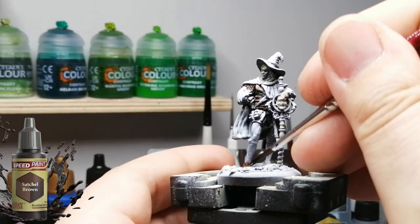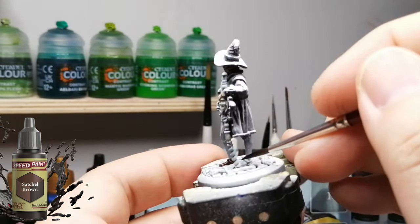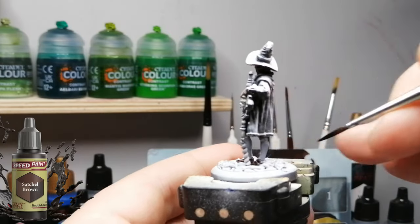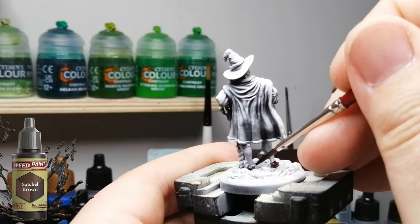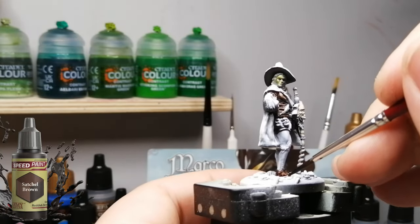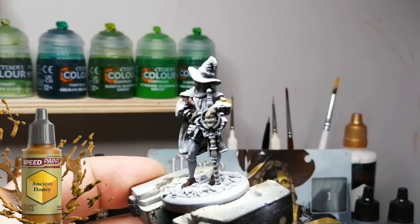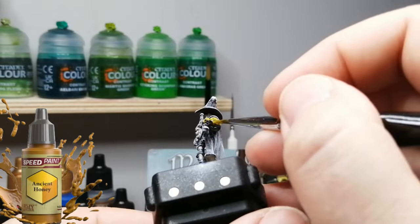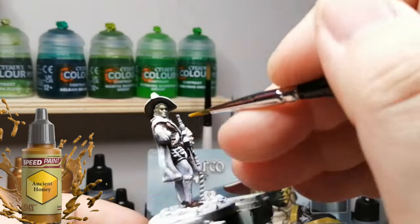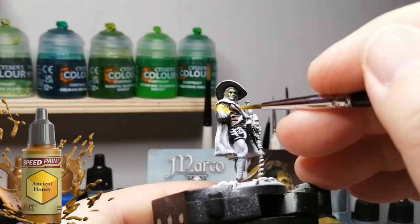Satchel Brown here for the satchels, the belts, and his little shoes. There's a little name for these shoes — I remember like it used to be like the pagans used to wear this, these little sandal-like things. Anyway, this is not a painting video where I go through a whole bunch of different techniques — it was just Zenithal highlighted with some speed paints. I know these are a little less favorable for some people, but some people painting Black Rose Wars just want a simple video on how to paint a miniature, and that's what I do.